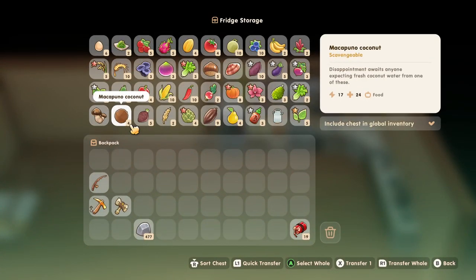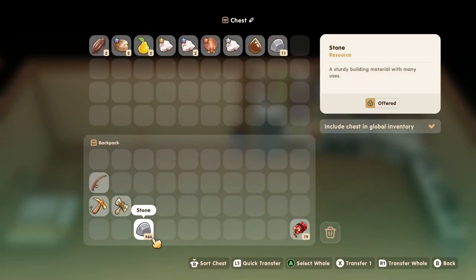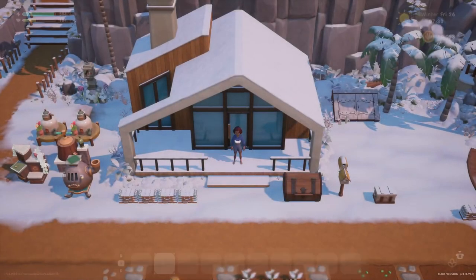One thing we needed to put in here was stone. Do we have some set aside? Let's get some stone right here in this chest — I think we can make stone soup. So we'll leave that there for now.